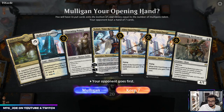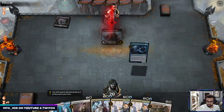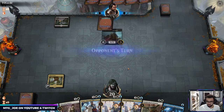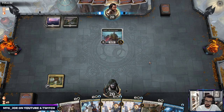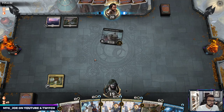This hand's a little rough — we're short on land but Charming Prince can gain us some life or scry us into the land. We have Apprentice, so I'm just going to keep this for now, get a Planeswalker probably and then go from there. This could be just mono-black aggro with District as like board wipe insurance.